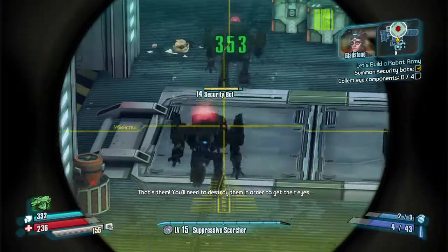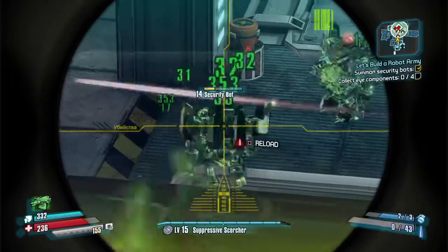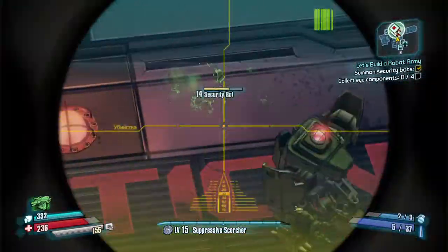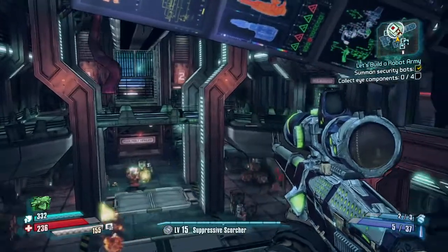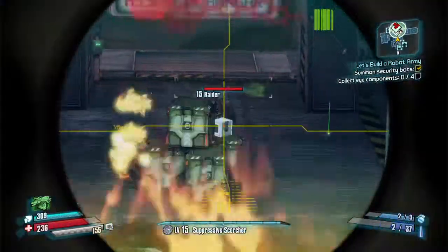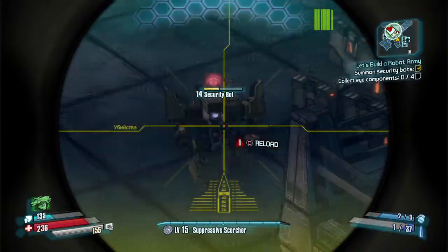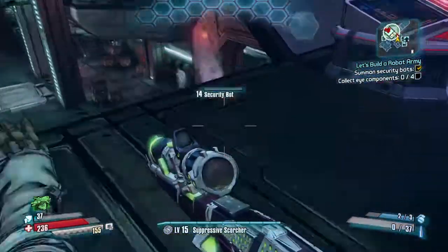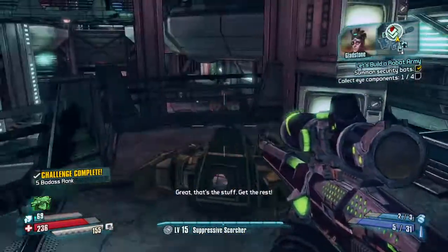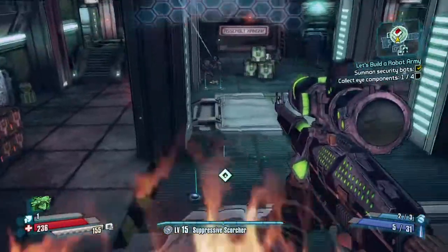That's them - you'll need to destroy them in order to get their eyes. There's one eye. Don't stand next to cryo barrels or any barrels - barrels are evil. Let's go, let's get this one. That's the stuff, get the rest. Okay, so we've got all of them.